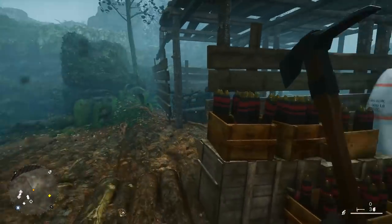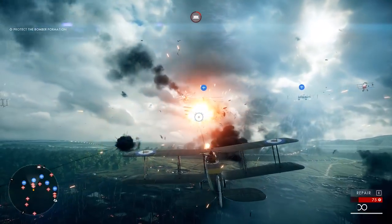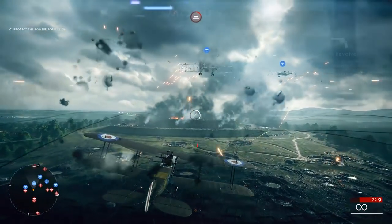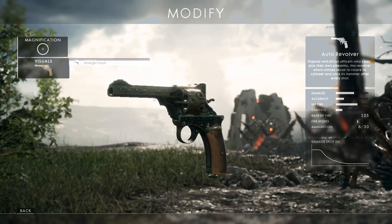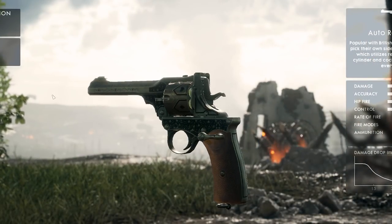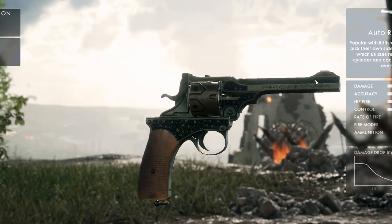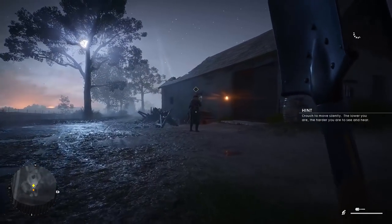Now if you decide you've only got time to do one or two campaign challenges, I'd highly recommend the second one, Friends in High Places. It takes about 90 minutes to beat if you go fast, and unlocks one of the coolest skins in Battlefield 1, the Straight Flush skin for the auto revolver. It features designs you'd find in a deck of playing cards and has a really nice worn brass finish. This is definitely one of those style points types of skins, and it ties into the characters you play during the campaign.